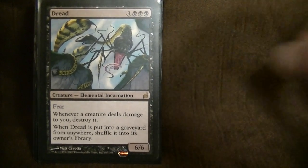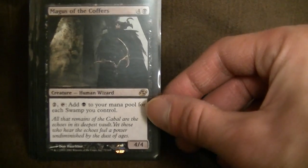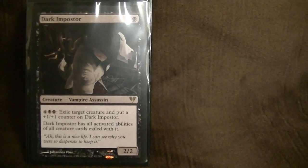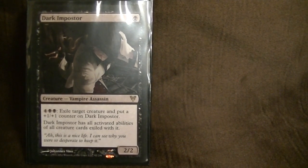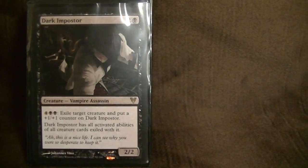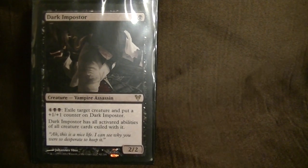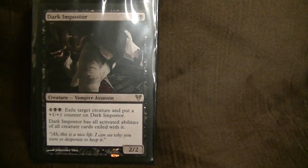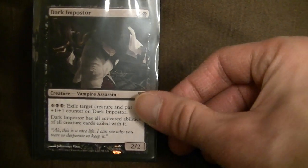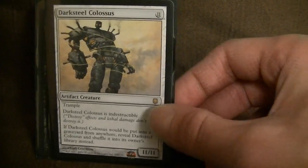Magus of the Coffers generates big mana but usually gets killed fairly quickly. Dark Impostor — I don't see a lot of people playing this, but it's an amazing card. Basically for six mana: exile your Darksteel, exile your Eldrazi, I don't care what you have — it just gets exiled. And this creature gains all activated abilities when it exiles a creature. Darksteel could be Sundering Titan, I suppose.